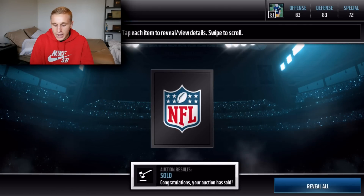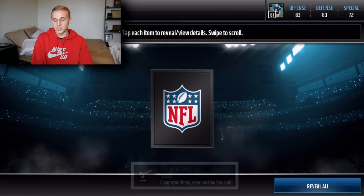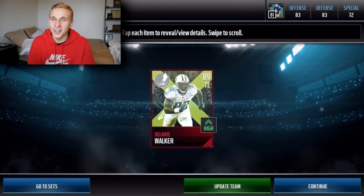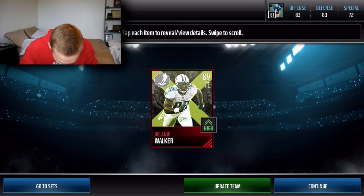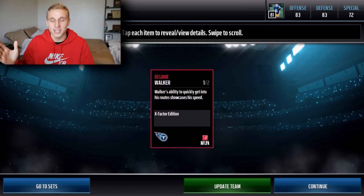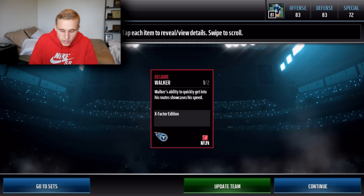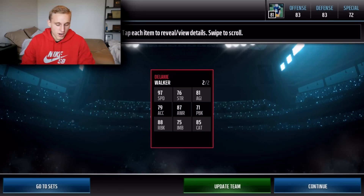Alright, our third and final x-factor reward pack. I want to get somebody with speed or something. Just gonna check that overall... Another 89 overall. Tight end — Delanie Walker! Let's freaking go, dude! Oh my goodness. This is the only card I knew about because I knew it was a freaking animal. Walker's ability to quickly get into his route showcases his speed — 97 speed tight end. Alright, that's hype!